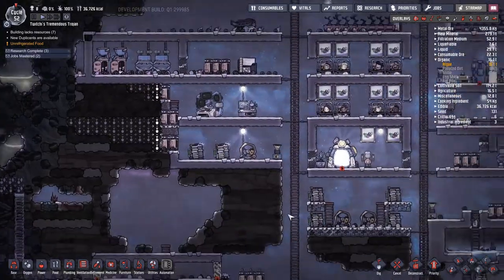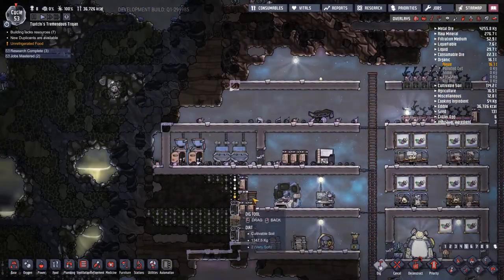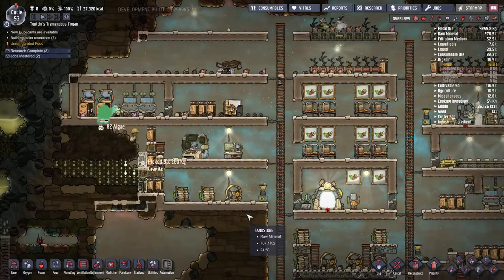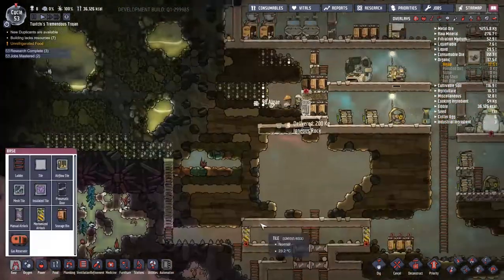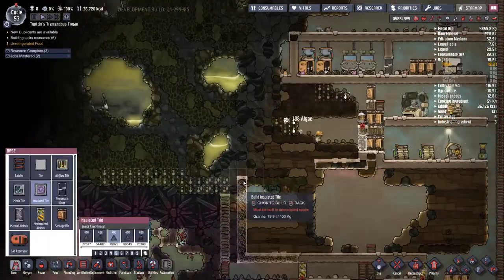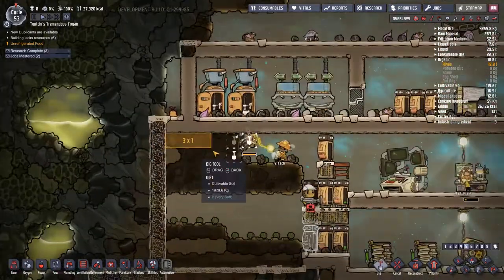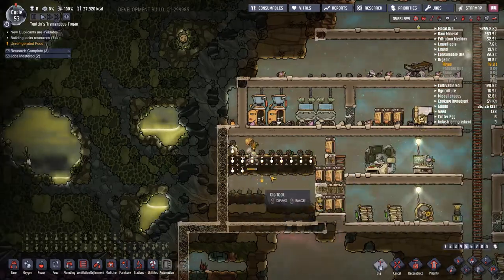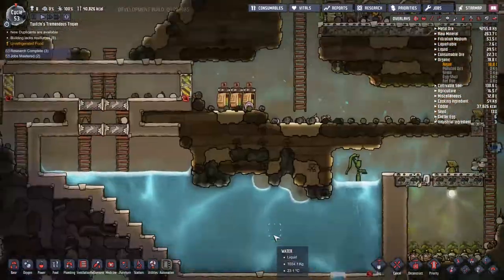You just watched me change Mad Frankincense Steve's job priorities from operation to research, because I want to start getting the electrolyzer down. There are also a few other things that I want - things such as a temperature sensor and a germ sensor. With those comes the need to refine some metals, because it turns out you can only use refined metals in the automation layer.